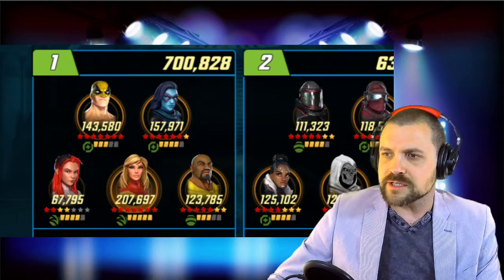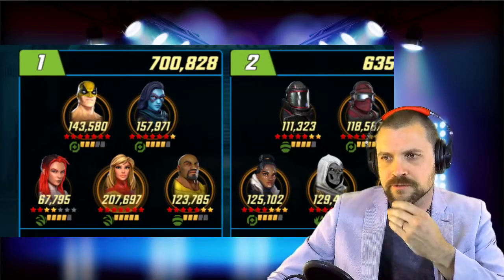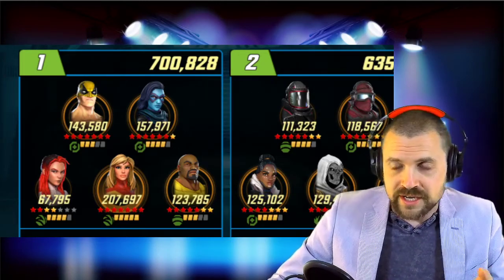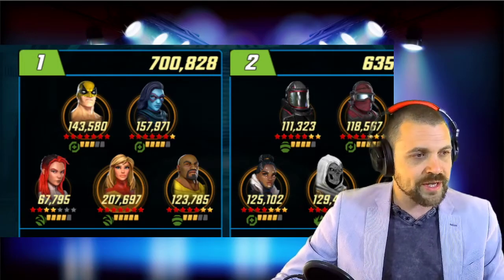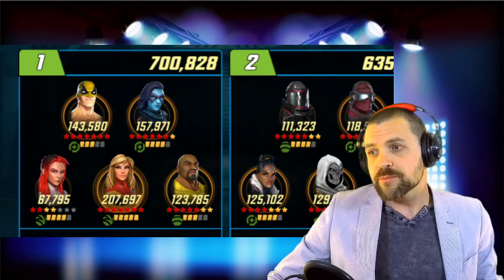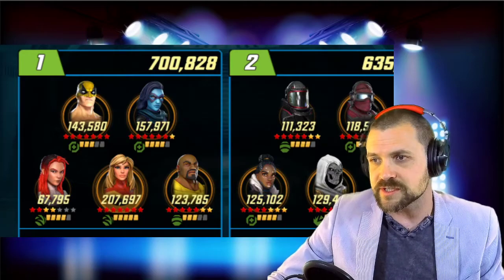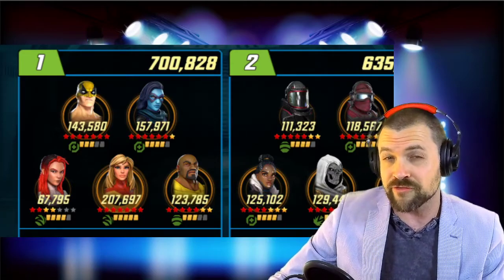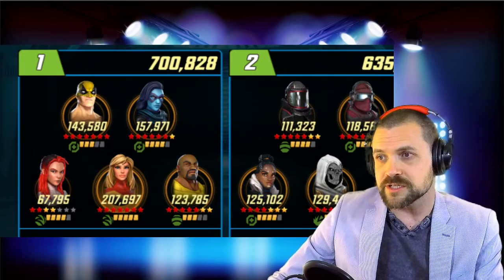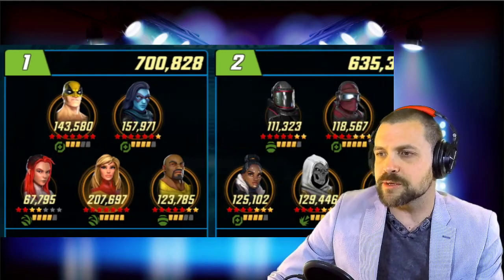Right off the bat we've got a partial Heroes for Hire team. He's using Captain Marvel and Minerva as fourth and fifth. Colleen Wing — I see everybody using her on the outside, so that's probably where we want her. She's the lowest health, so you always want your squishiest people on the outside, and a lot of people are targeting her first, so keeping her far from the taunter is a good idea.